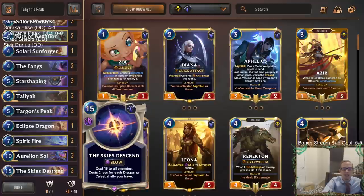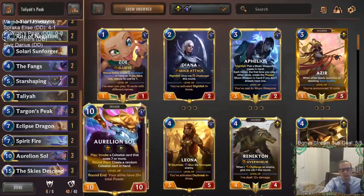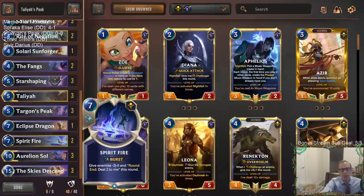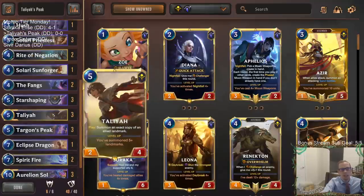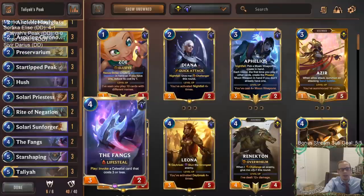Skies Ascend is a one-sided board-wide deal 15 to all enemies — really crazy, and a great card to have cost zero. We also have a couple of Spirit Fires which would be great at zero cost, and Star Shaping to get more Celestials at the top end and keep us alive.